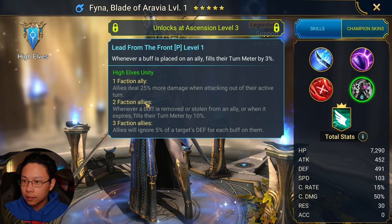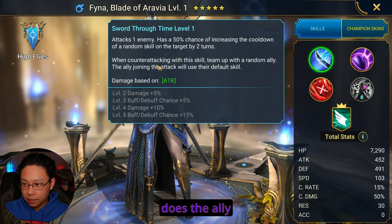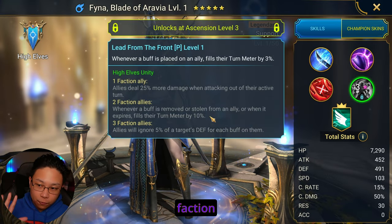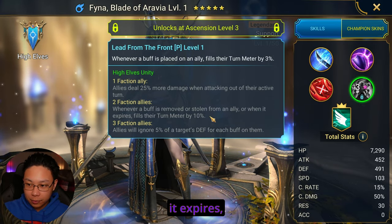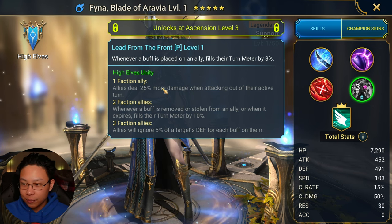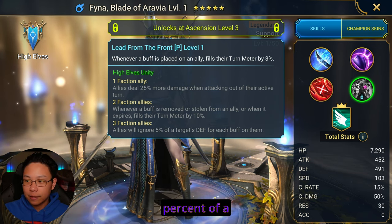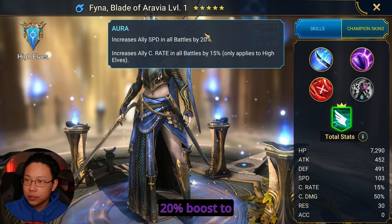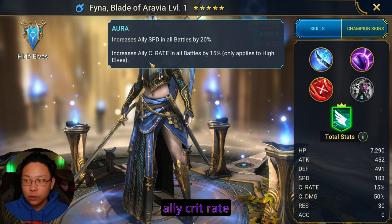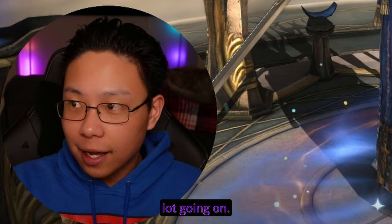This is a passive. Allies deal 25% more damage when attacking out of their active turn because she does the ally attack. With two faction allies: whenever a buff is removed or stolen from an ally or when it expires, fill their turn meter by 10%. And the third bonus is allies will ignore 5% of a target's defense for each buff on them. We also get a 20% boost to ally speed and increased ally crit rate in all battles by 15%. She's got a lot going on.